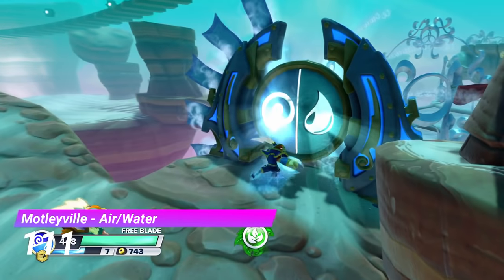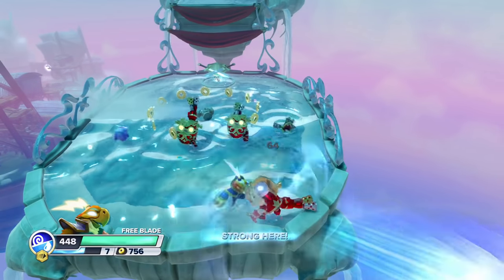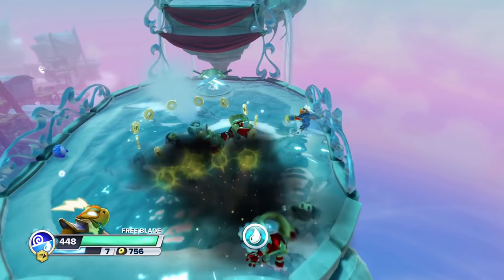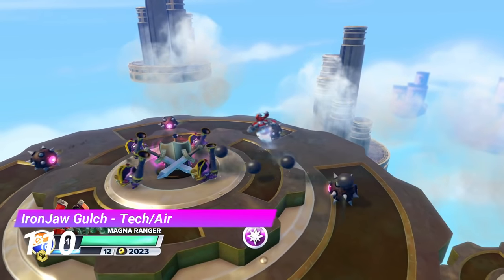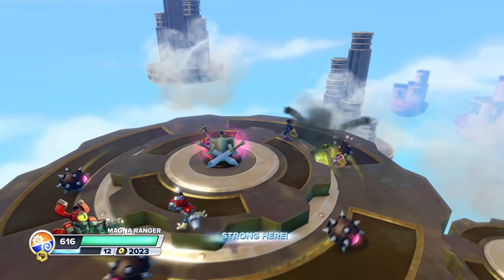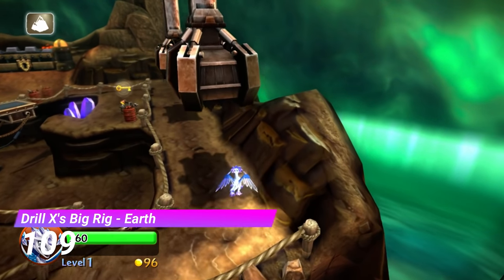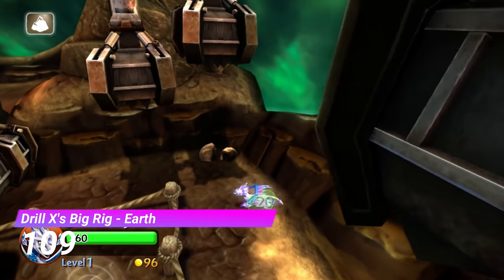Next up we have the Motleyville air and water gate — this one is just a simple enemy gauntlet, and that's really it. And the same can be said about the Tekken air gate from Iron Jaw Gulch — just pretty average stuff. The Drulex's big rig earth gate is fine enough, but it's just too long for me to enjoy.